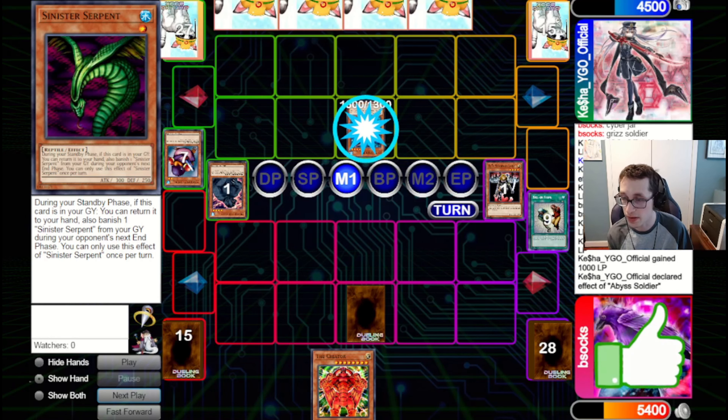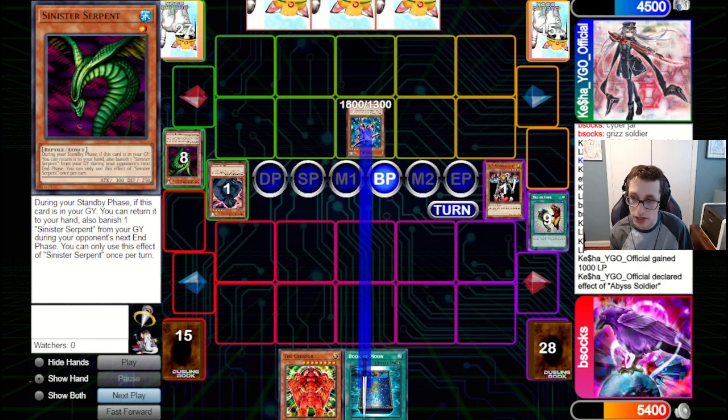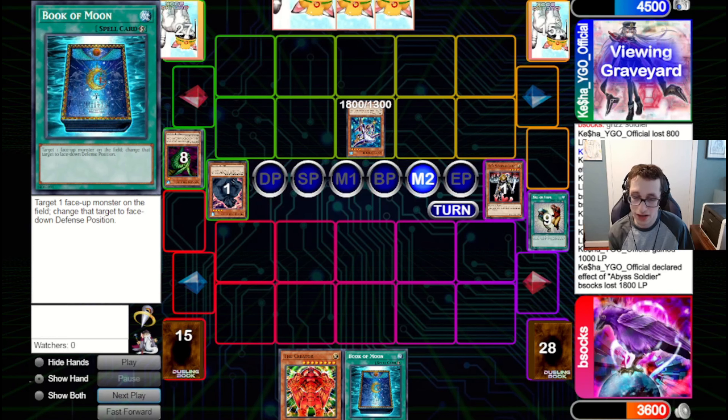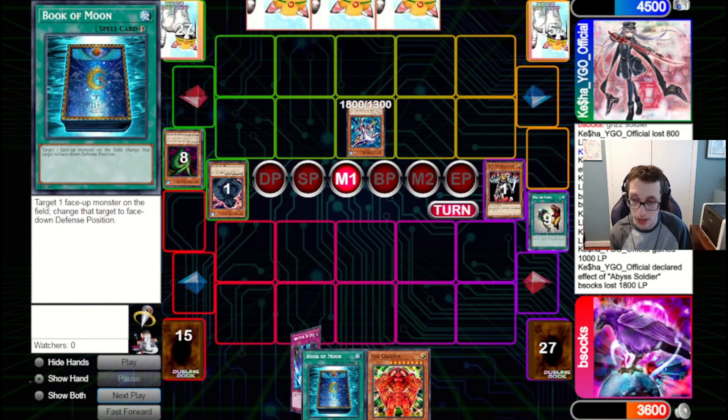We're just attacking the Penguin Soldier just to get it back to hand and prevent them from having another body on field. But it's not looking good for us. They go for the Abyss Soldier, pitch, bounce back our set. We're just going to let it happen — we could have changed Book potentially to set down the Abyss Soldier, but it is what it is. I figure we can save the Book for a better play later.